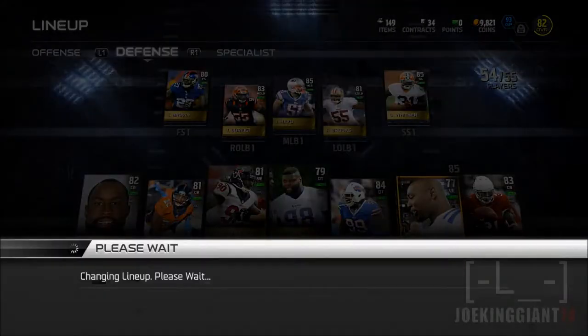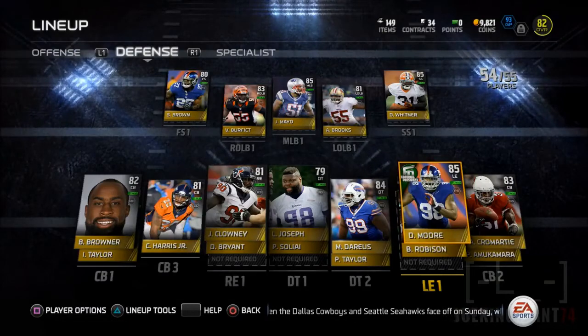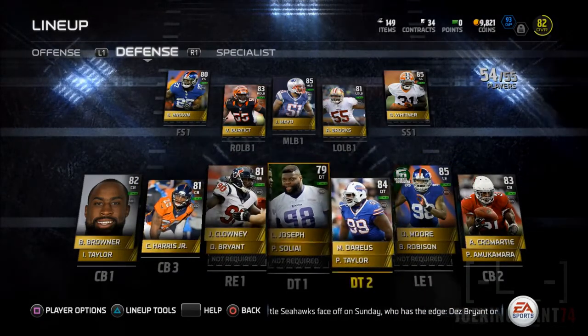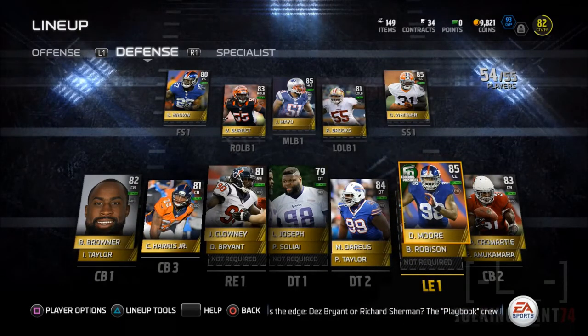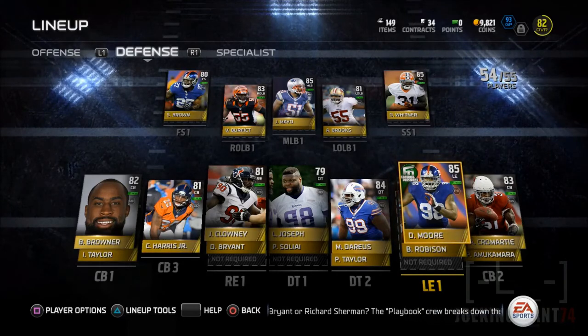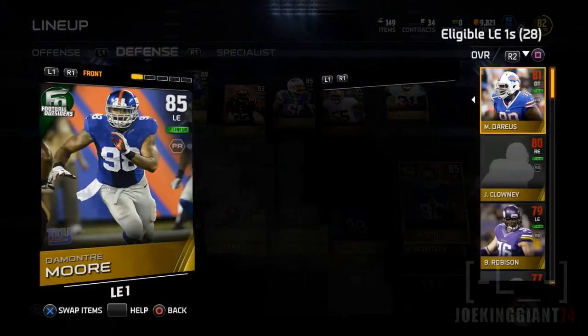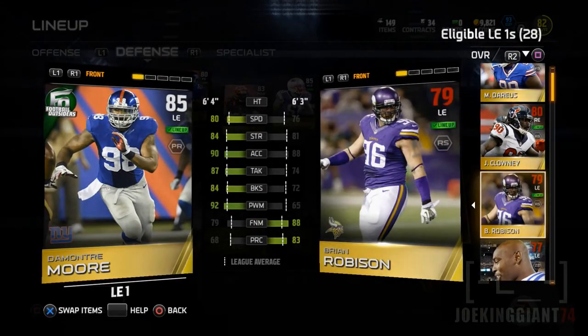Leave your opinion in the comment section — I'd like to know. I'm going to pick up DeMontre Moore; I think it was a good option. There were around three bids and this guy usually goes for 15,000 coins every day, but today I found a lucky deal and got him for a lot less. Anyway, leave a like, leave a comment, subscribe if you want to see more Madden 15 Ultimate Team — I'll see you guys later.